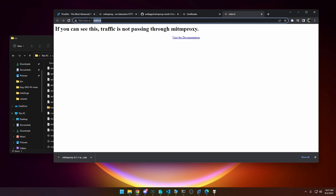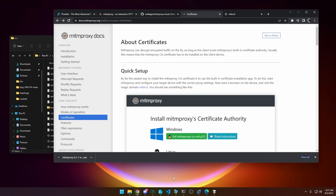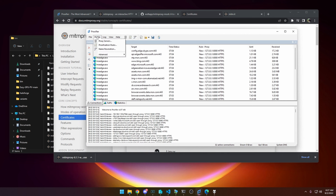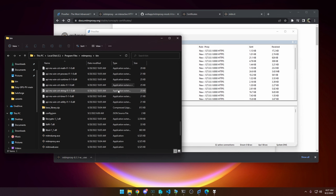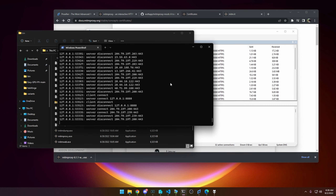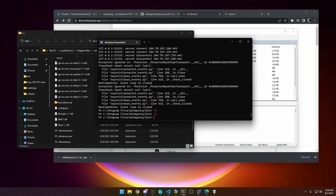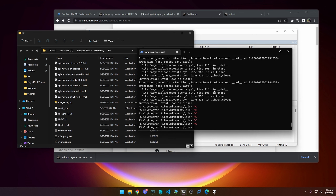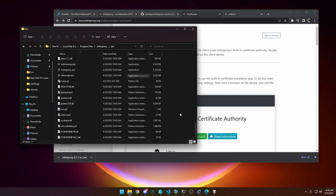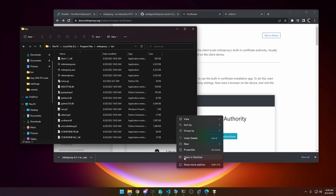Once Proxifier is installed, you go to Proxy Servers. You need both tools installed. You actually need to run mitmproxy through a command prompt. You can cancel it by holding Ctrl+C if you want to stop it or get an error. What you need to do is open a command prompt in the mitmproxy bin folder. On Windows 11 you can right-click and hit 'Open in Terminal.' If not, open the classic Command Prompt, type CD and paste the path, so C:\Program Files\mitmproxy\bin.